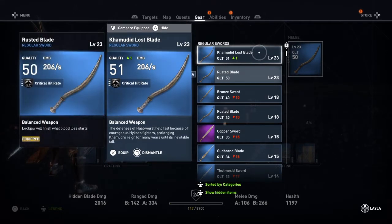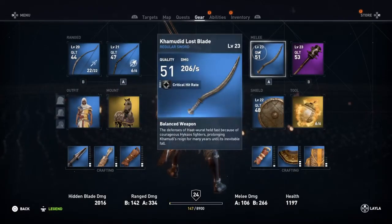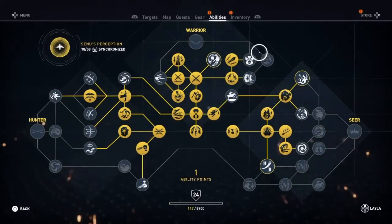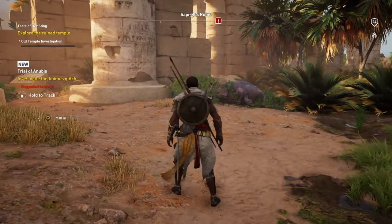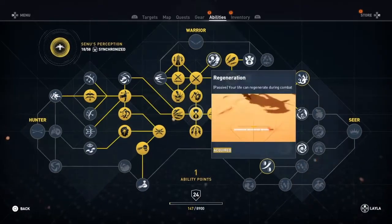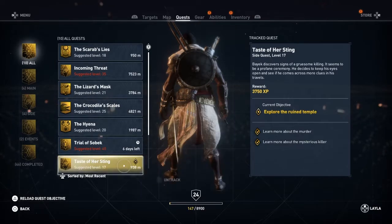What gear have we got? We've got a sword and it's exactly the same as the one we've got, but it's about quality. So we might as well equip that. What else have we got here? Not a lot. So we'll take off the quest Taster of a Sig again for now.